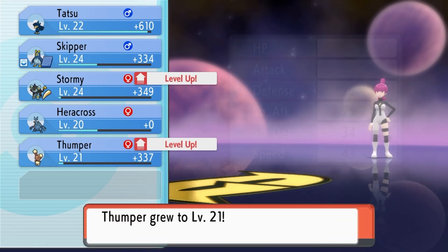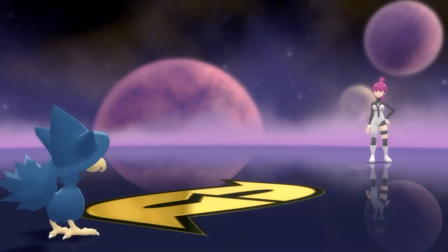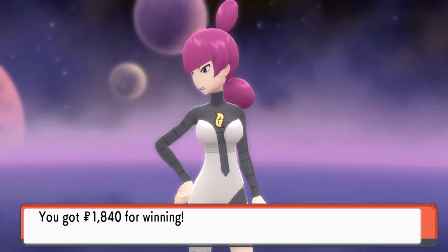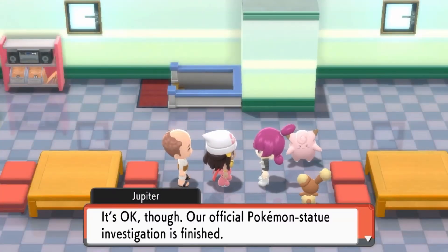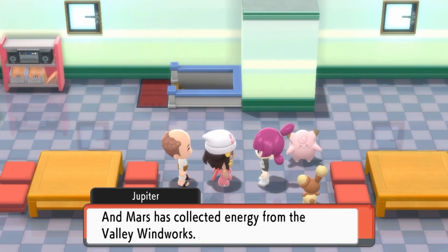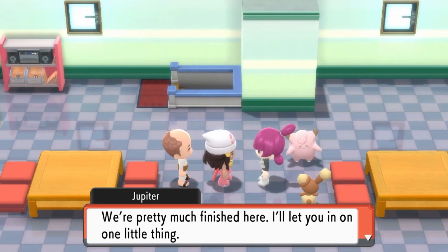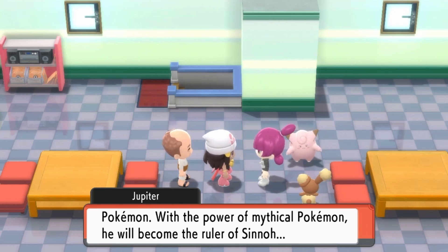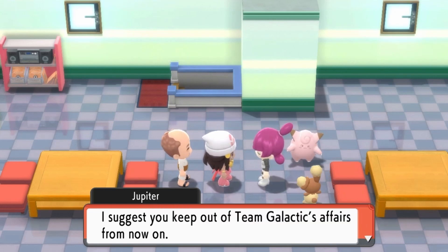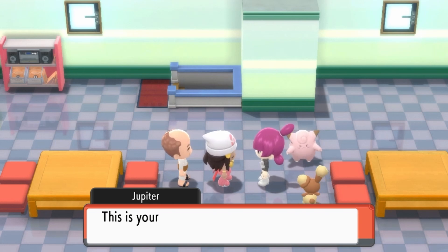Roar can help if your opponent sets up too much — you can roar them out and force a switch to another Pokemon. But for me, I don't need it. Well, aren't you tough? It's okay though — our official Pokemon statue investigation is finished, and Mars has collected energies from the Valley Windworks. We're pretty much finished here. Our boss is researching the myth of ancient Pokemon. With the power of mythical Pokemon, he will become the ruler of Sinnoh. I suggest you keep out of Team Galactic's affairs from now on — this is your last warning. How menacing.